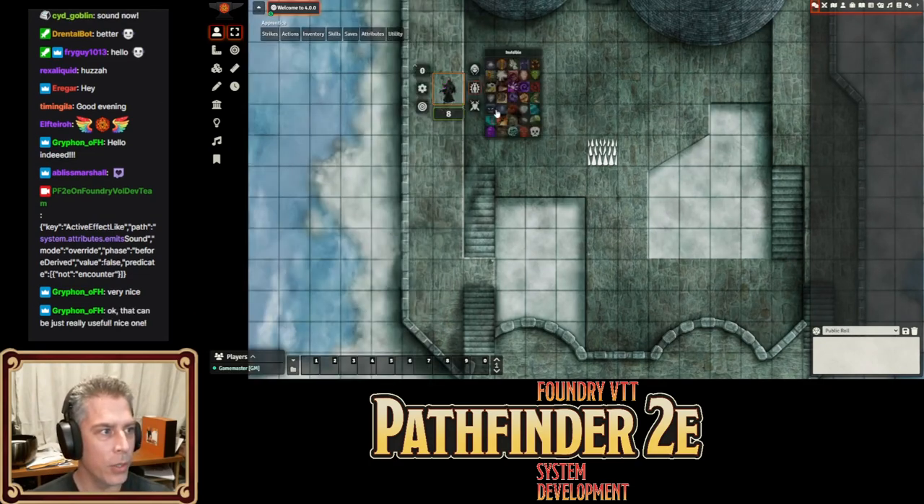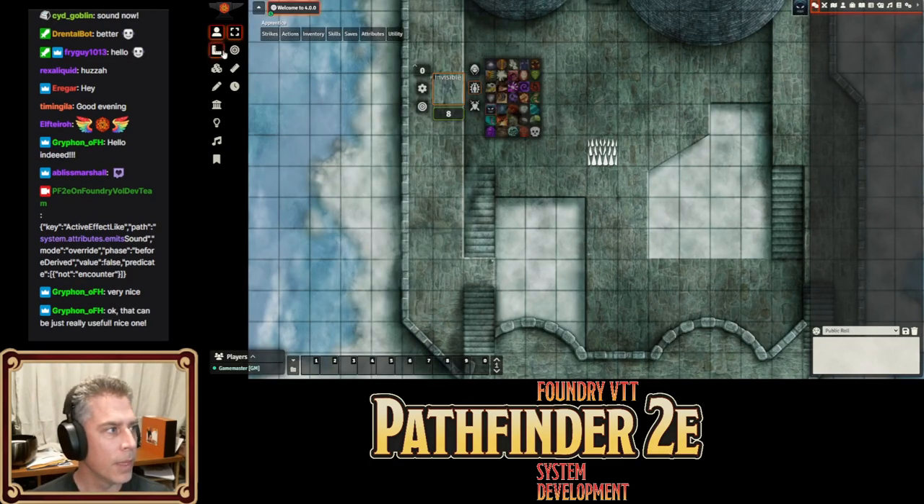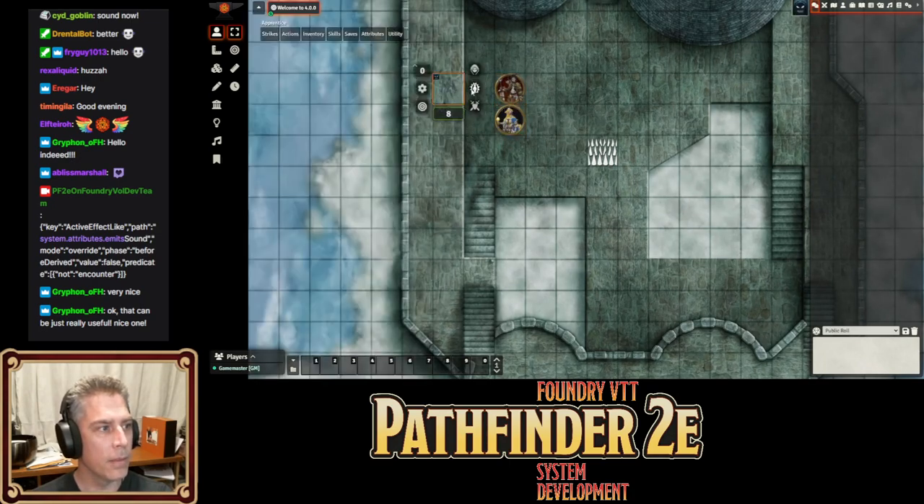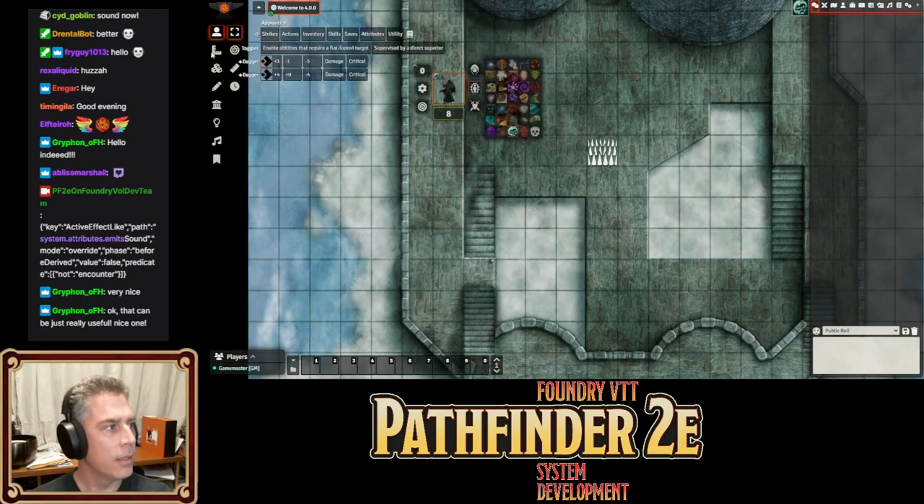Now let's say the creature goes invisible — it can't be seen. It can still be detected with tremor sense, and the blinking around lets you know the creature itself is invisible. Kyra has see invisibility, so she can see it as well. Once she gets rid of that spell — I just put on hidden instead of undetected — and invisible.